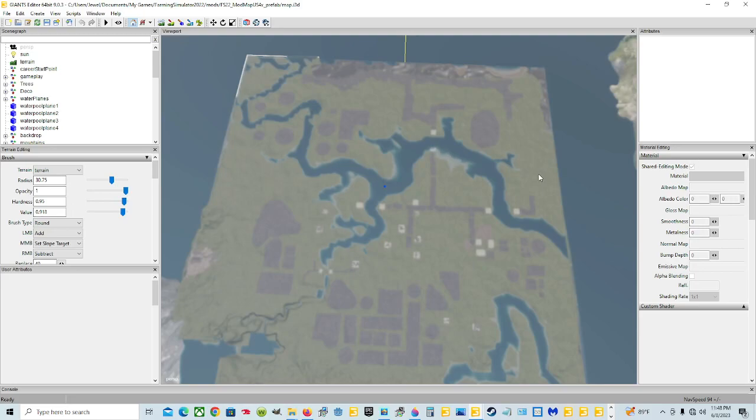Welcome back everyone. I'm Jewel and today we're in the Giants Editor on the Jewel's Peaceful Valley map. It's called a 4X map right now — that's just the one I downloaded that was blank, and then I added my DEM to it to make the hills, waterway, and water. But I need to make another one in Blender.